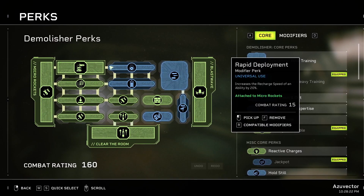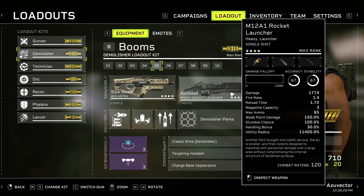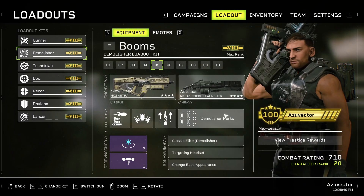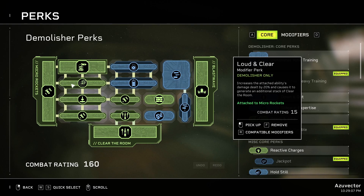On to the perks. Obviously we're focusing on the M12A1 rocket launcher with a three-round magazine, decent amount of ammo, and it doesn't do a ton of damage — not enough to kill runners in one shot typically. I've got Precision Rockets. I want to basically fire rockets regularly. My pattern is: fire a precision rocket, then fire one or two M12A1 rockets following up one after the other. I've also got Loud and Clear on the Precision Rockets, which increases the attached ability's damage by up to 20% and causes it to generate an additional stack of Clear the Room.